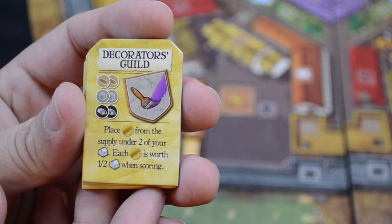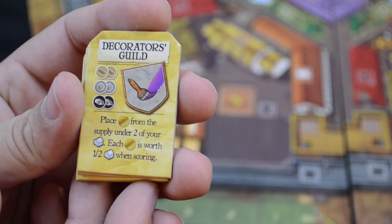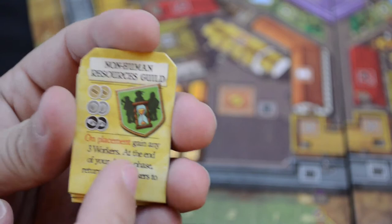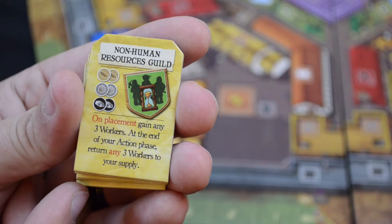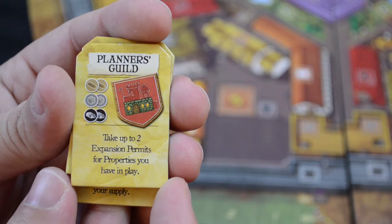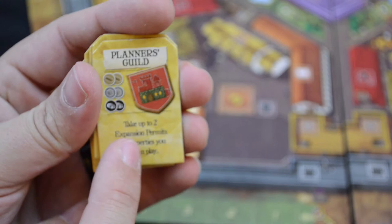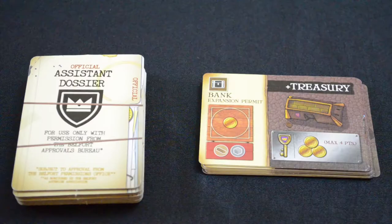The Decorators Guild says: place one gold from the supply under two of your properties — each gold is worth one half property when scoring. This essentially lets you put gold onto the board and score that gold extra during scoring phases. The Non-Human Resources Guild says on placement: gain three workers, but at the end of your action phase, return any three workers to your supply — temporarily giving you workers. Finally, the Planners Guild lets you take up to two expansion permits for properties you already have in play, readying them for use.